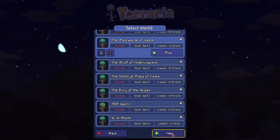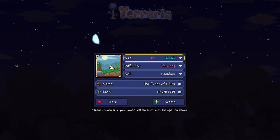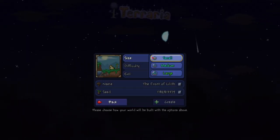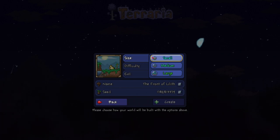We're going to show you how to make the world. Your size has to be small — it needs to be a small world. Medium and large will give you different worlds, so it has to be a small world.